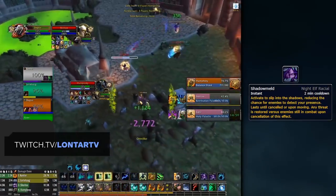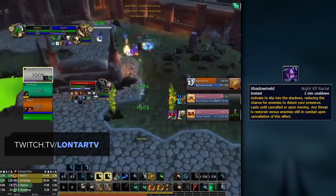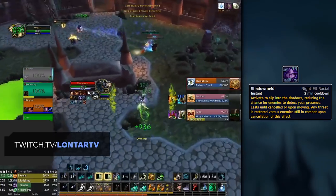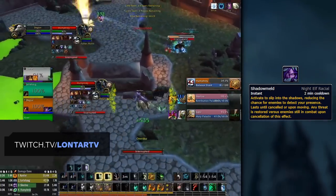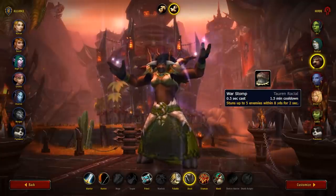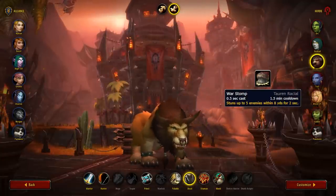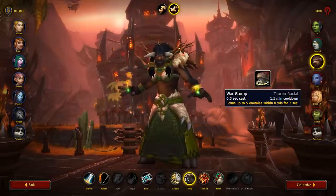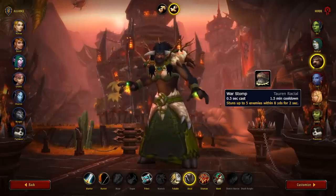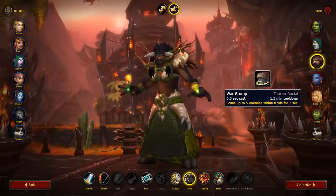First of which is picking your race. Starting on Alliance, there is one clear winner, which is of course Night Elf. Not only do Night Elves look great, but the power of Shadowmeld is insane when it comes to Druids. It enables you to drop combat so that you can enter Prowl, which you can then use to Rake stun, go for drinks, or just simply avoid hard-hitting spells or CC. Moving on to the Horde, for Restoration the clear winner is Tauren. Especially now that Cyclone is baseline, War Stomp gives some nice extra utility and can be an easy way to secure a Cyclone — not fantastic, but compared to the other options Horde has, Tauren is the clear winner.